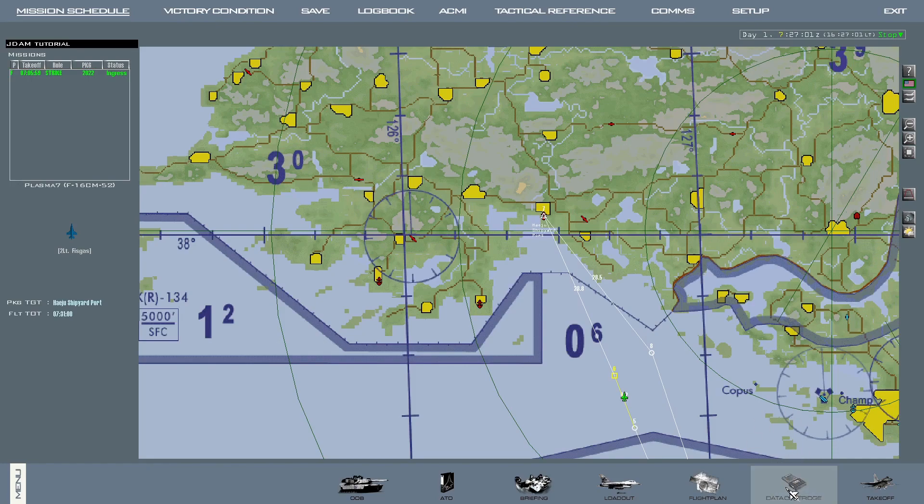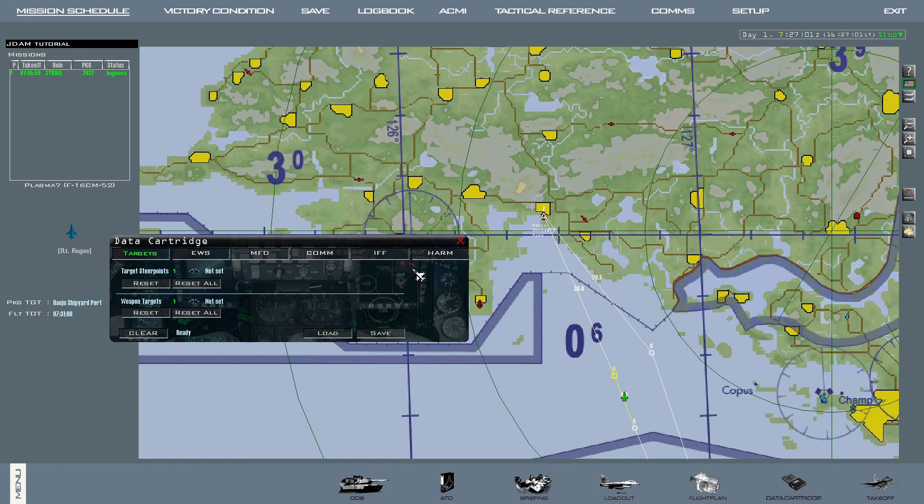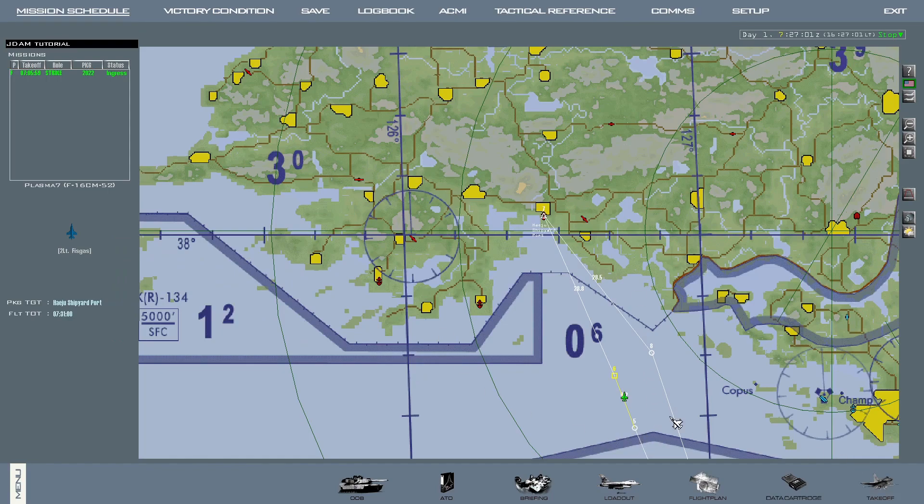Final step, which is important — and sometimes I've been known to forget this step as well — we go to the data cartridge. On the target page of the data cartridge, make sure that whatever target steer point number you selected has your intended target. If it does, you hit save, save OK. With this, we should be good to go for the pre-brief mode.